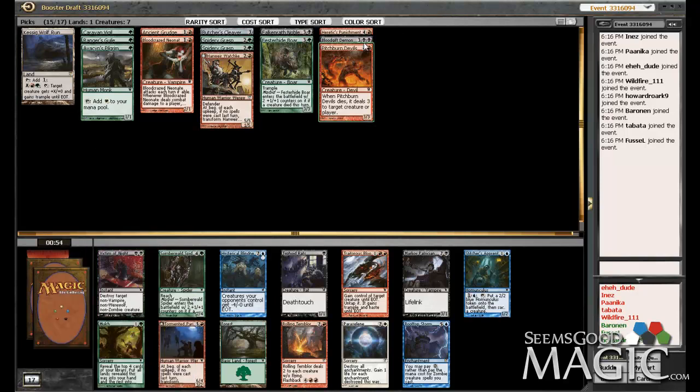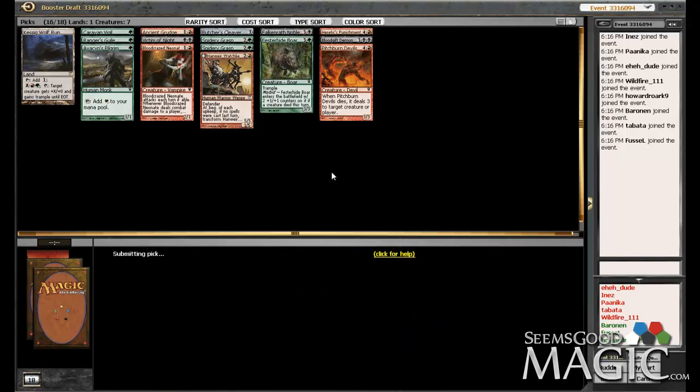Victim of Night is very good. We're already a little bit deeper black. The question is, how many green spells do we have? Can we try and go back to our red-black aggro plan? The picks in here — Victim of Night, Typhoid Rats, Markov Patrician, Rolling Thunderblow, Tormented Pariah — all fine cards. I believe I'm going to go with the Victim. I'd like to get some more creatures, but Victim of Night is a very, very powerful card. I don't really feel like passing that for a Pariah or any of these other things. On power level, Victim is the strongest there.